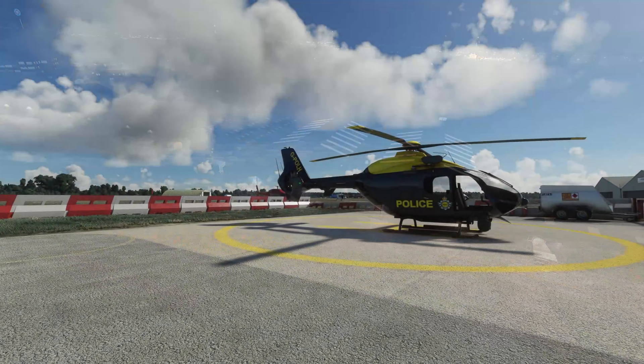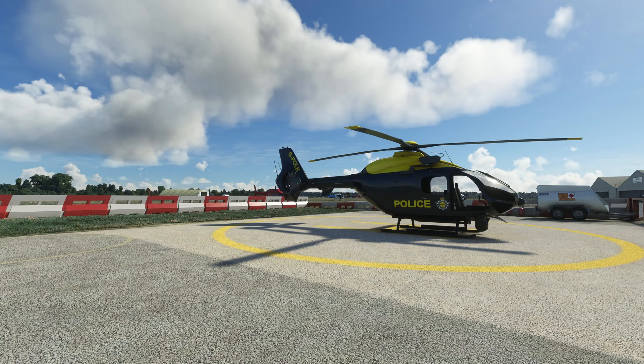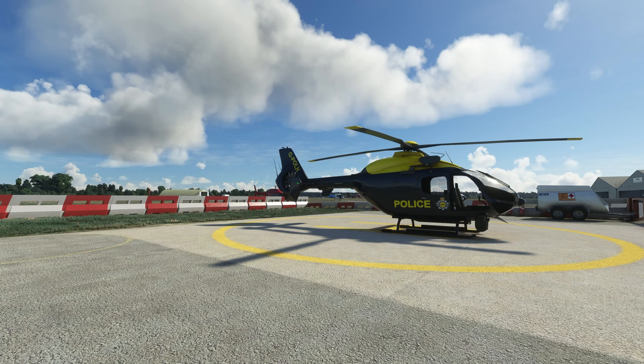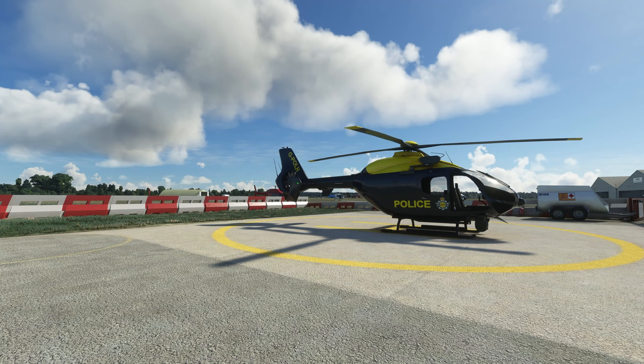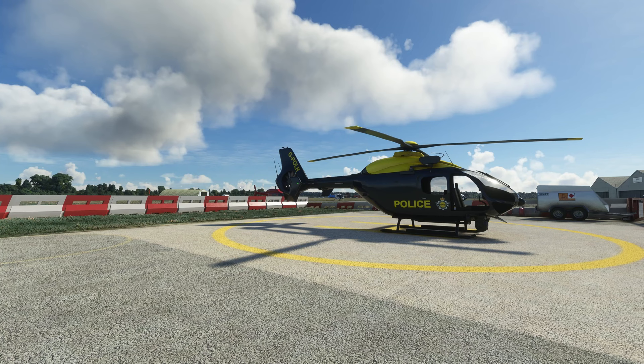So there we go ladies and gentlemen - a quick look at Red Hill Aerodrome by Burning Blue Design. A ton of really cool little features and another great general aviation airport for you to get your teeth into, to fly around the UK from. The team over there have done a truly tremendous job. Thanks again to the team for hooking me up with a copy - I've put a link down in the description. Go and check it out and support the developers. If you're into GA flying this is another one of those must-have airports. Thank you very much for watching, make sure you smash the like button, and until next time everybody take it easy.